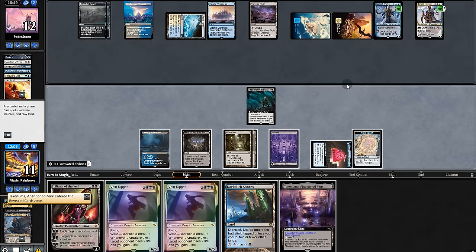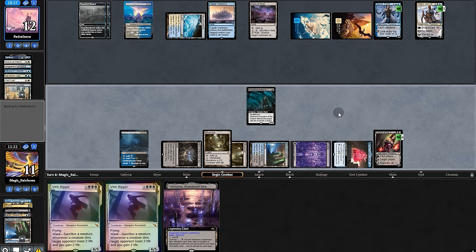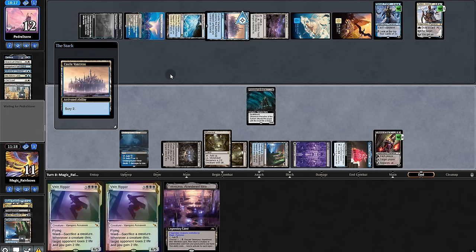And we have a field run. Map on Preacher to draw. Another map for a land. Play Lily — the Core's discard.